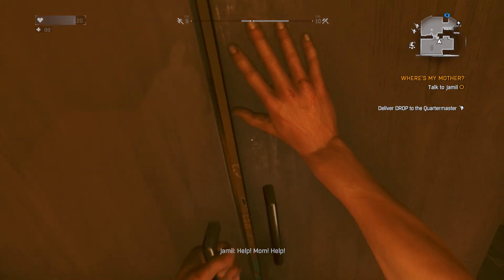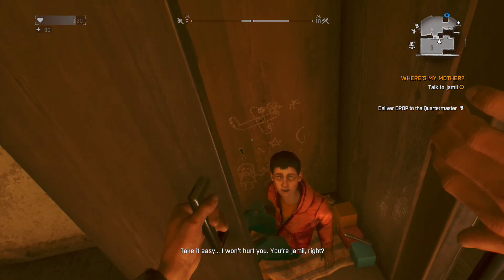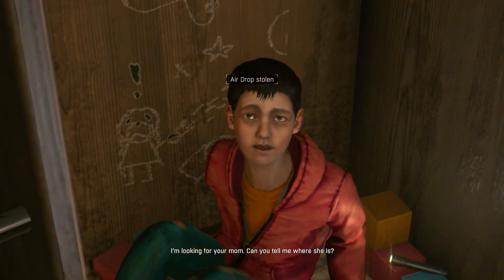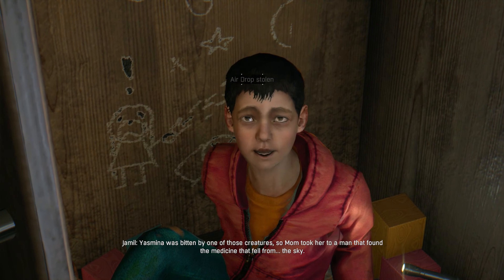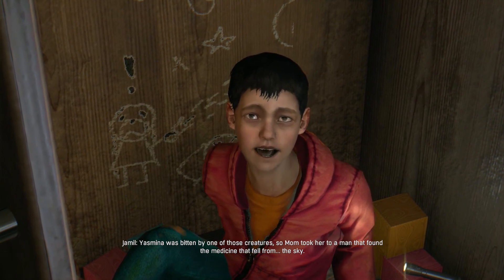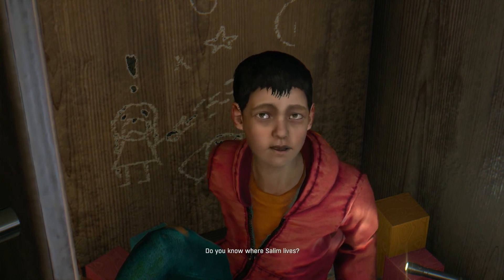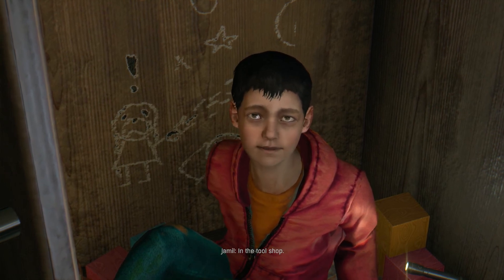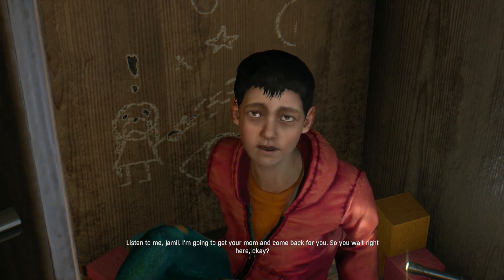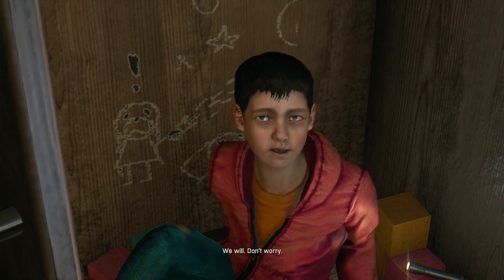Help, Mom, help! Hang on, take it easy — I won't hurt you. You're Jamil, right? Y-yes. Okay, I'm looking for your mom. Can you tell me where she is? Yasmina was bitten by one of those creatures, so Mom took her to a man that found a medicine that fell from the sky. She said his name was Salim. Do you know where Salim lives? In the tool shop. Alright, listen to me, Jamil — I'm going to go get your mom and come back for you. So you wait right here, okay? Okay. Just come back soon. Alright, we will. Don't worry.